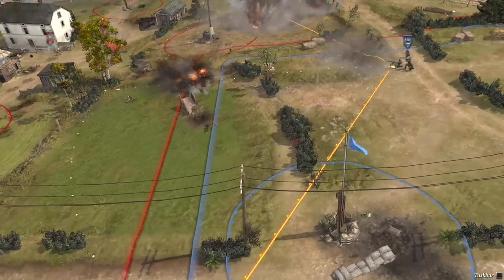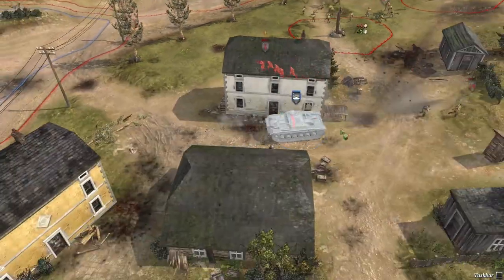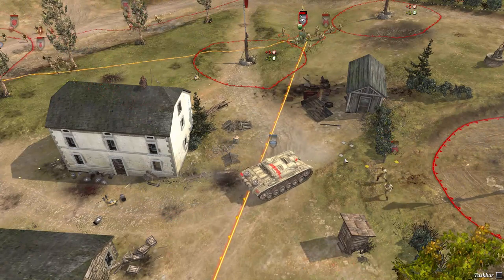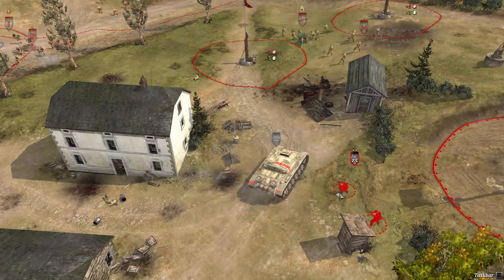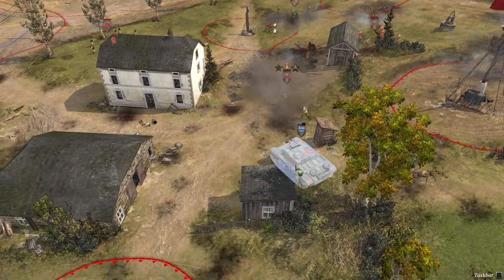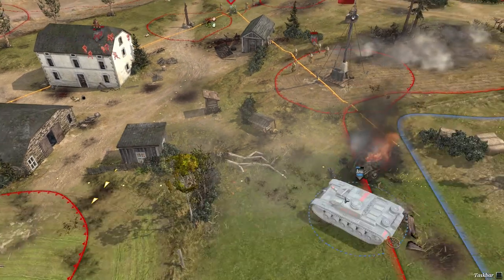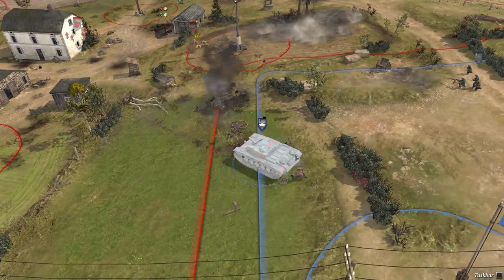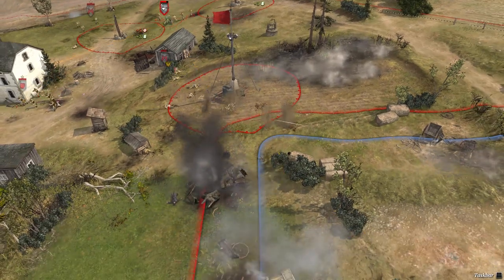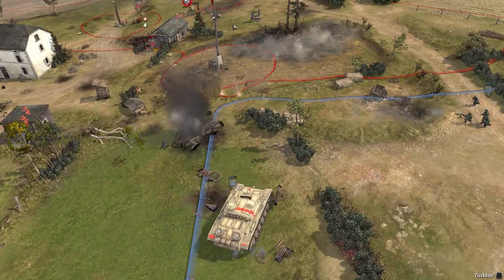We should try to flank with these guys - the AT will go here and attack from this side. The KV-1 will arrive soon. My opponent is now facing my counter-attack. Let's take a look what will happen - he's trying to get his 222 close but here come my conscripts and he must run.